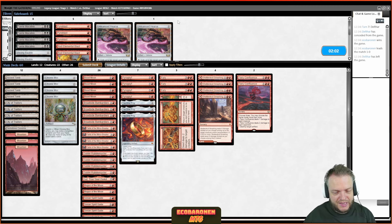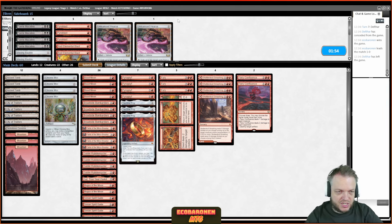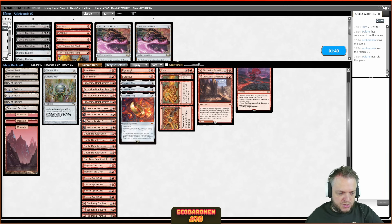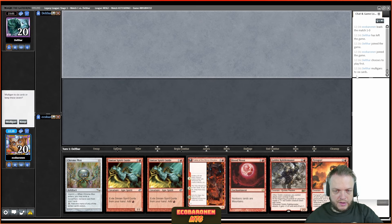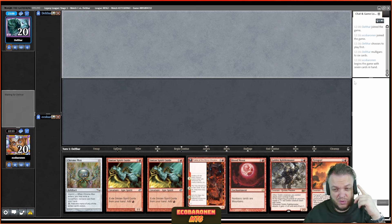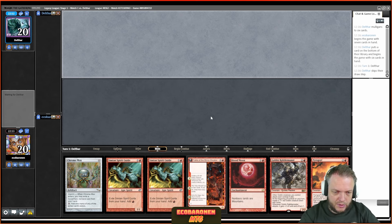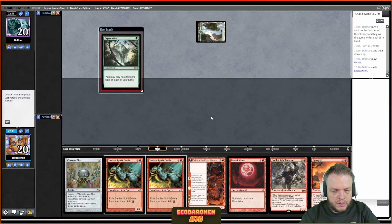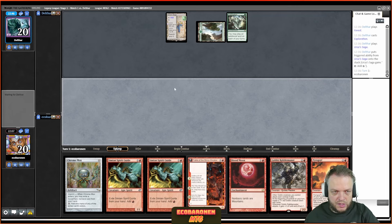Turn one Blood Moon will leave me with one mana. My opponent could have Force of Vigor — if I see it, I can adjust for game three and think about Bauble, especially since I'm on the play. A Forest in play is bad news, but the Saga means Blood Moon kills it on sight. Chrome Mox imprinting the four-drop, take the damage, exile, cast Blood Moon — kills Saga on sight because of how Sagas work.